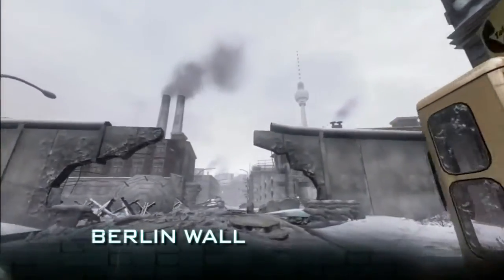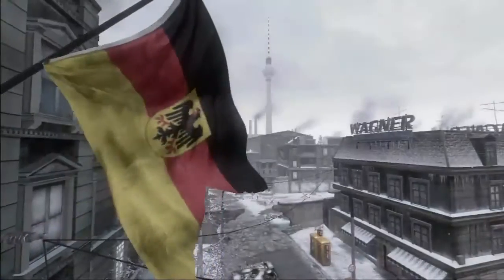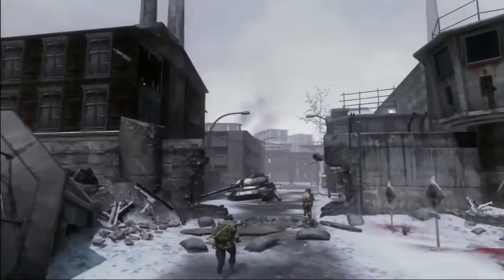Our large map is Berlin Wall. This focuses on the Checkpoint Charlie area of Berlin. It puts you fighting on the two different sides of the wall — East Berlin versus West Berlin. Berlin Wall has certain attributes that, if you use them right, you're gonna have the competitive edge over your opponents.